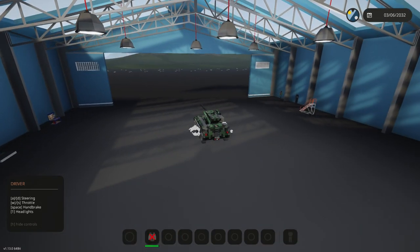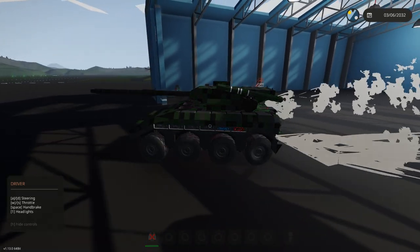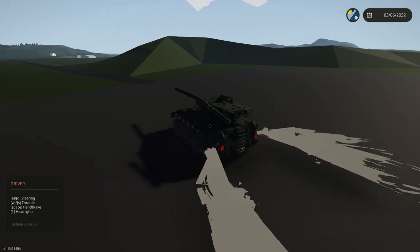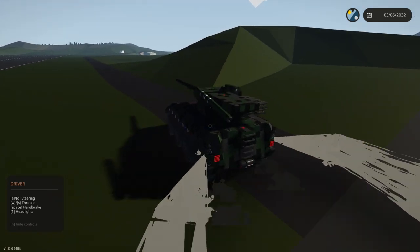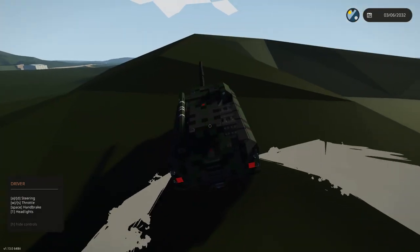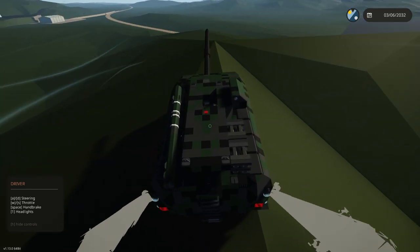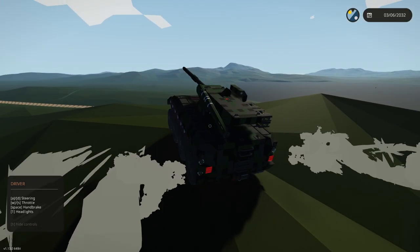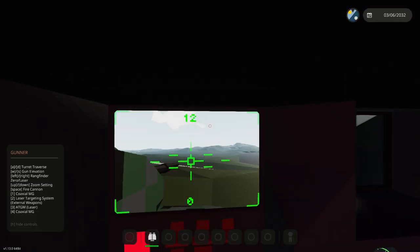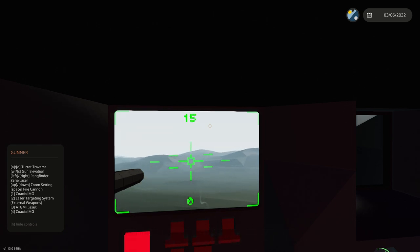I'm going to demonstrate the use of those ATGMs the way they're supposed to be used, because before that was within 1.5k engagement range. These missiles — well, one of them didn't spawn for some reason — are so fast that they don't have time to correct to the target before they actually reach it. So if I stop right here, I won't be able to aim off that far.